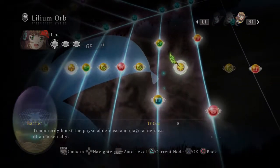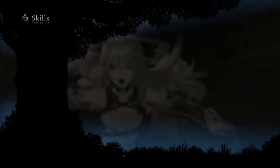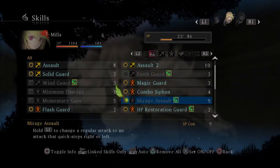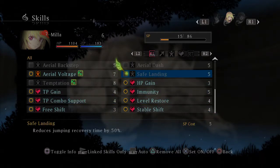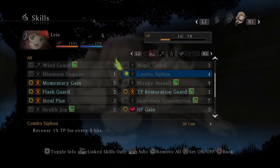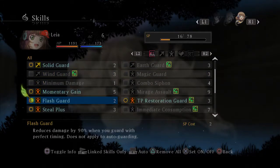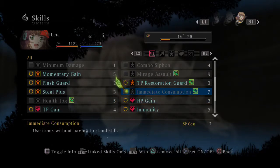Right now I'm distributing my Lilium Orbs and equipping skills because Mila just got a bunch of SP. I've also noticed that I've had a better time commentating whenever I'm doing post-commentary on most of my videos, so that might be the format from now on.